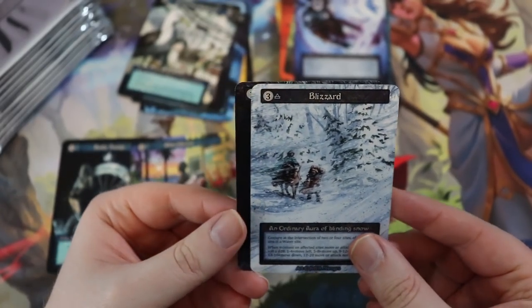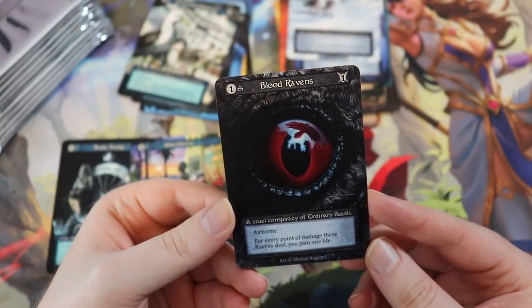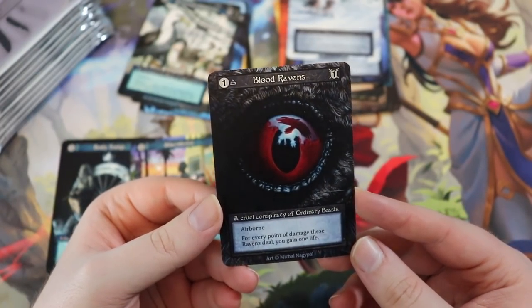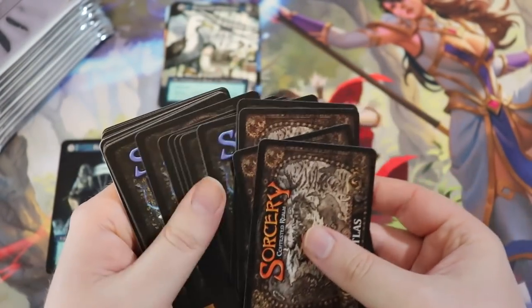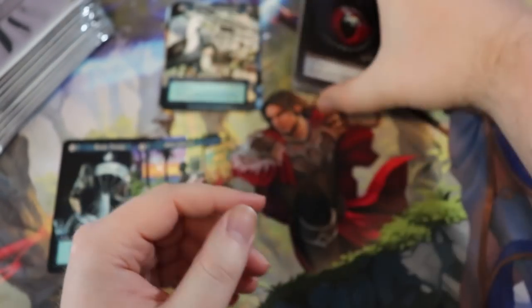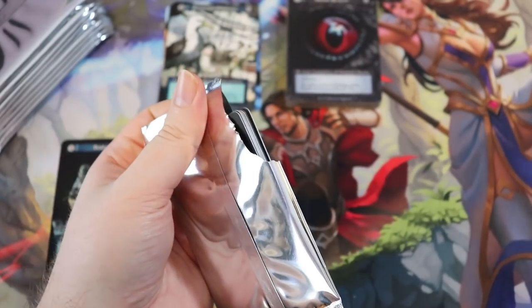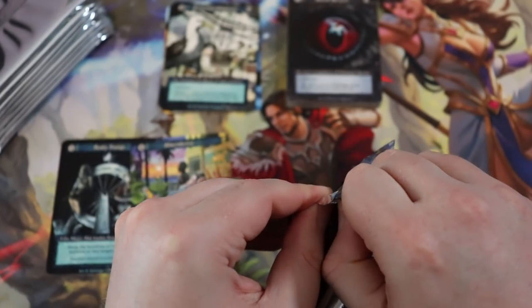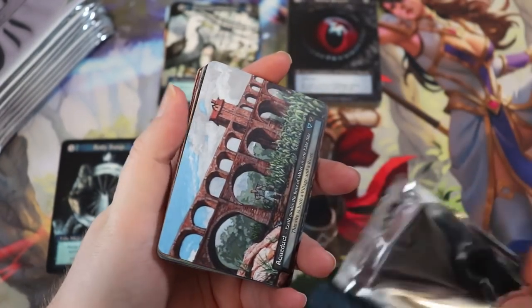Blood Ravens — a cruel conspiracy of ordinary beasts, airborne. For every point of damage these ravens deal, you gain a life — like lifelink. I'm going to have a lot of fun playing with these and the atlas cards. Oh, these actually feel really nice. So excited for the Kickstarter. The first card of the next pack is going to be the rare.